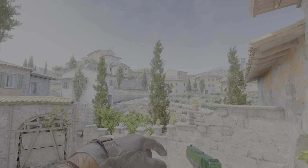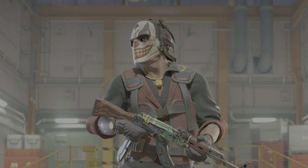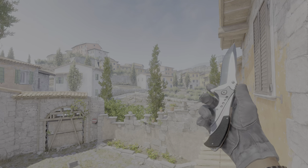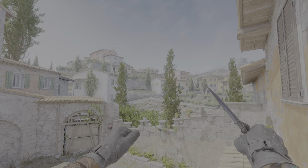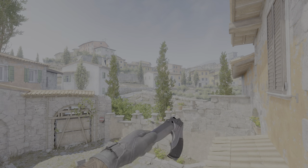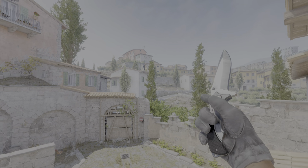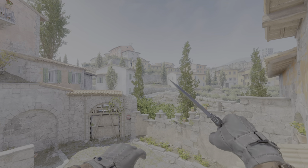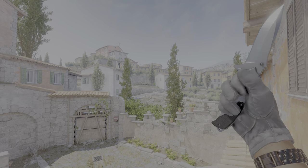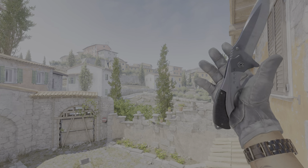To top off B tier we have a bit of a controversial pick — the Nomad knife. When you hit the rare pullout animation and it cuts your left thumb, that just looks so sick. There's no other knife with almost an interactive pullout animation where you slice your thumb open. The regular pullout looks pretty nice as well, and the inspects are almost like default but buffed a tiny bit. Overall an absolute W knife — potentially A tier, but for me it solidly holds the top of B.